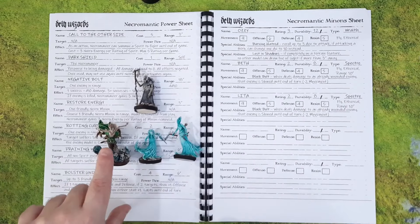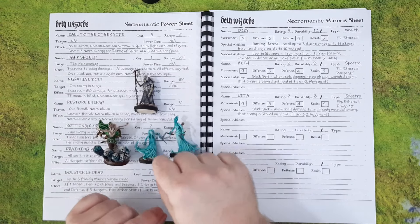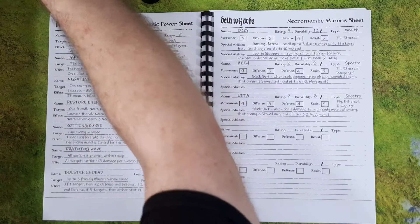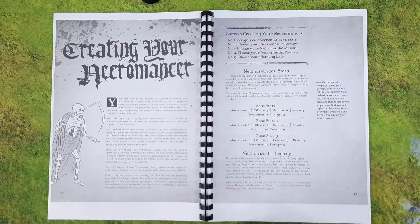So we'll see how it goes. I've got a wraith and two spectres — Aussie, Beth, and Lita. Right, let's move these out of the way for the moment because now we are going to roll up for our first scenario.